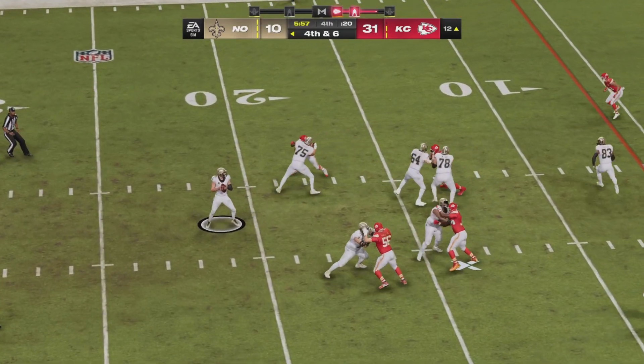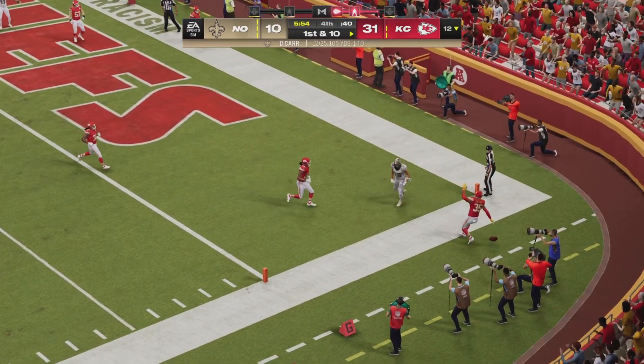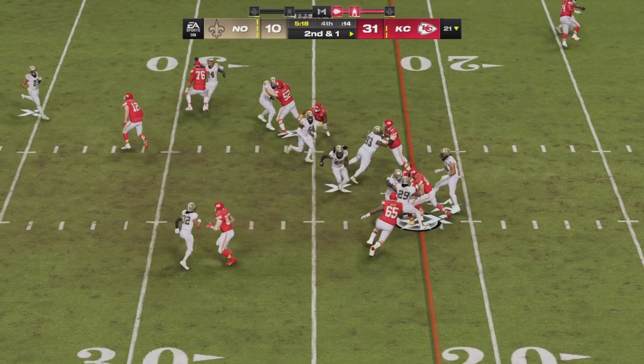Do or die scenario for the Saints — it is fourth and six. Carr launches to the back corner of the end zone and that one is incomplete. Second and one for Kansas City. Pacheco on the halfback counter has got the first down. We were looking forward to what could have been a shootout, but the Saints offense fizzled out.